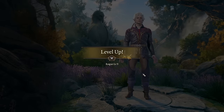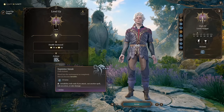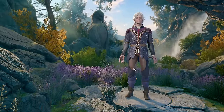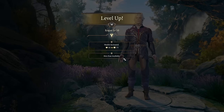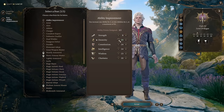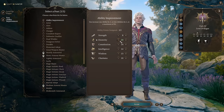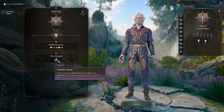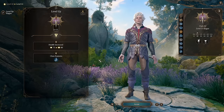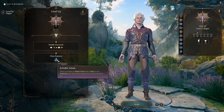Level 9: you get Supreme Sneak — basically you can become invisible for 10 turns as an action. Nice to use before combat starts. Level 10: another feat — use Ability Improvement to max out Dexterity, since your weapons scale with Dex. Level 11: any ability check using a skill you're proficient in has a minimum result of 10. Very nice for perception checks and other skill checks — a reliable passive ability you don't need to think about.